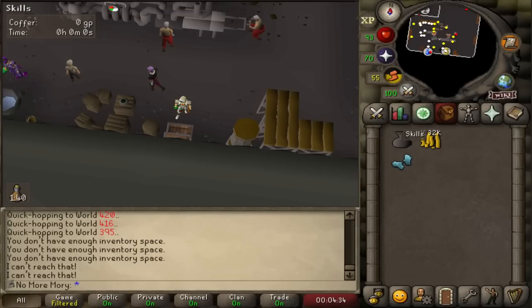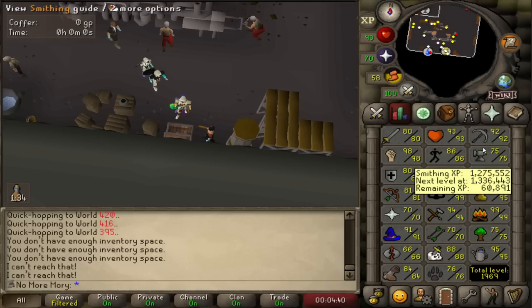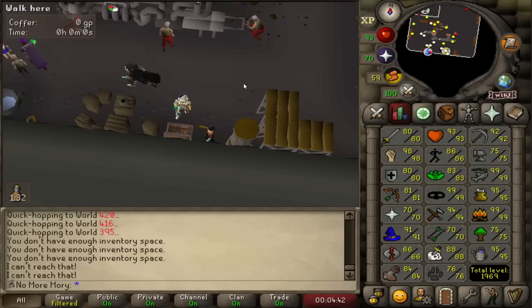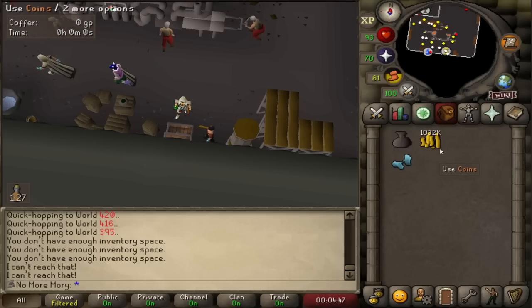Hello and welcome back to another episode of Old School Iron. Today we are working on smithing, and I wanted to try out the Giant's Foundry. It's going to be the secret to reinvigorating this cash stack.